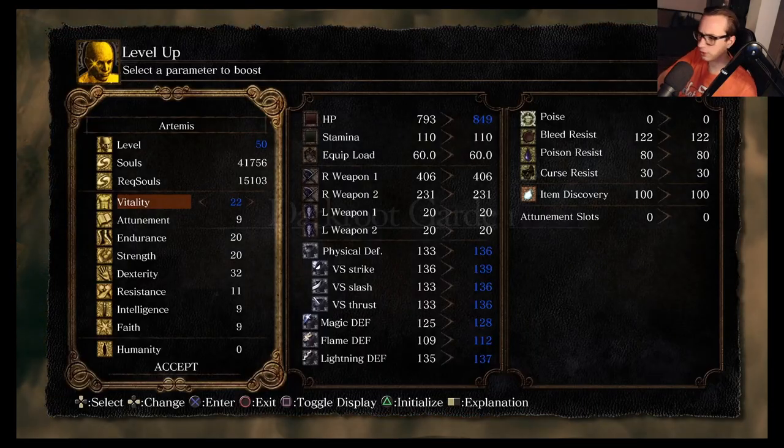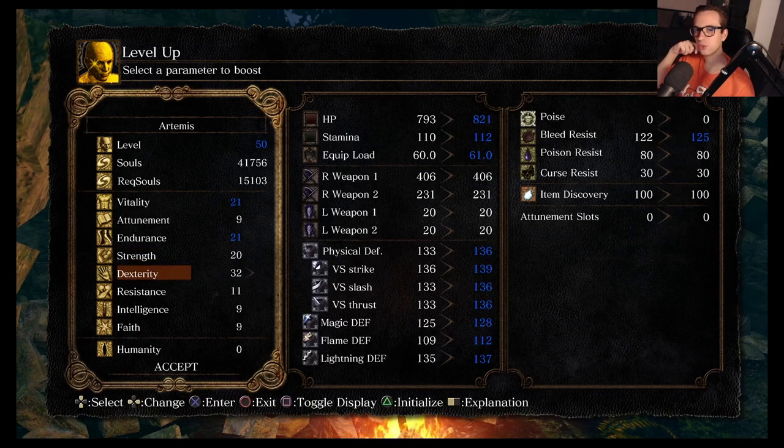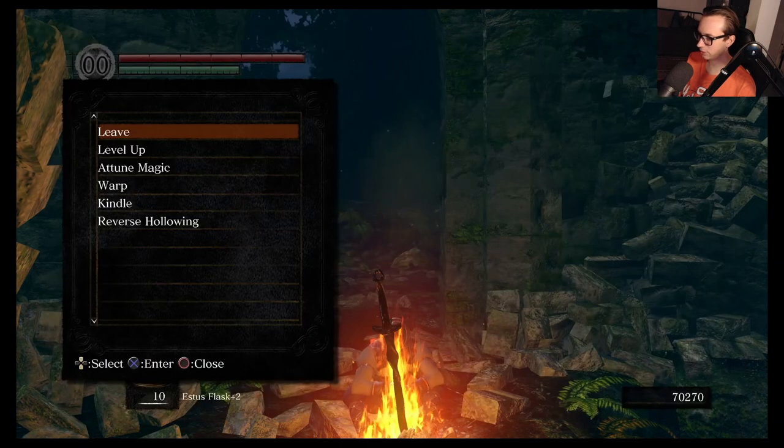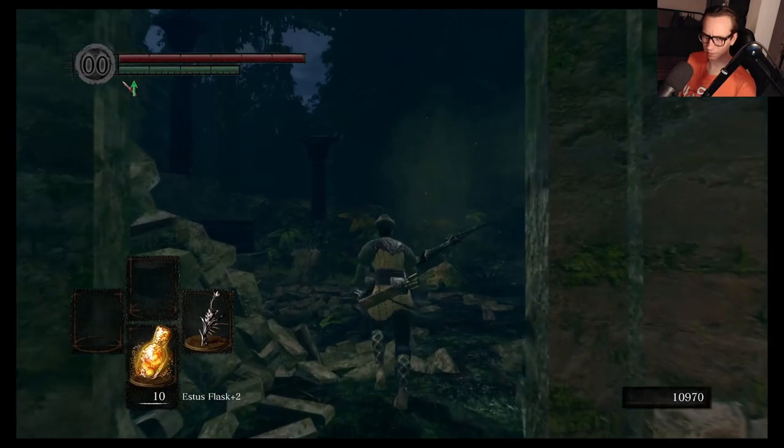What are we going to level up? That's four levels — let's get one each of Endurance and Vitality. You know what I just realized — the Dark Moon Bow needs Faith, doesn't it, and I've not been investing. God damn it — 16 Faith. Well, we're not getting that. I sort of had some ambition to go for the Dark Moon Bow, but I don't think I'm ever gonna be able to get 16 Faith.